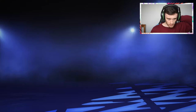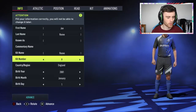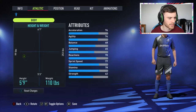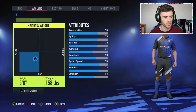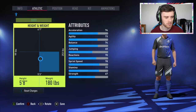Player career, here we go — create your pro. I'm going to try and make them as like me as possible: John Reeve, number eight. Not really bothered about date of birth — 97, I believe, is the lowest you can go. Athletic build, we want to be somewhat fast so five-eight, and the weight can come up a little bit so we've actually got some strength — about 170-180 pounds.